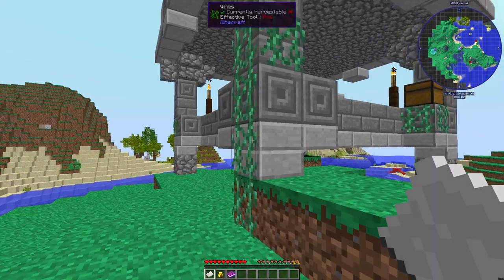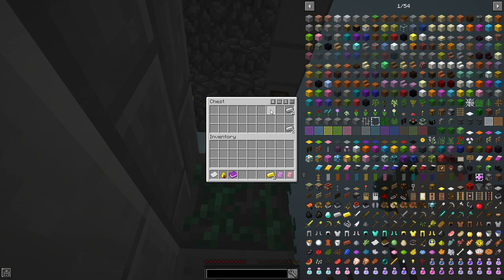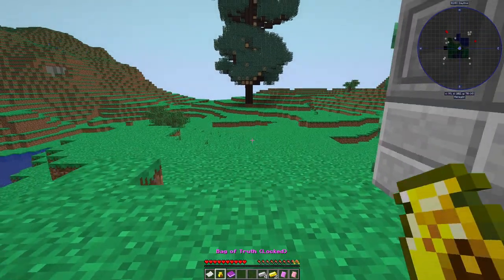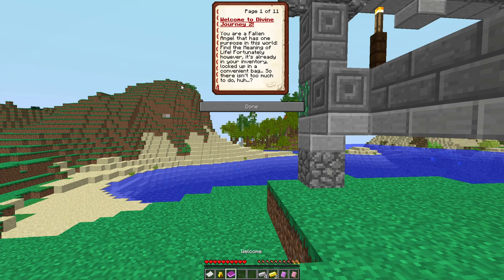I haven't touched this mod pack yet — this just came out today, which is interesting. We've got a bag of truth (locked) and a welcome book: 'You're a fallen angel that has one purpose in this world — find the meaning of life. Fortunately it's already in your inventory, locked up in a convenient bag.' You need a key to infinity to open the bag — beat an entire expert mode pack to find out what's inside.